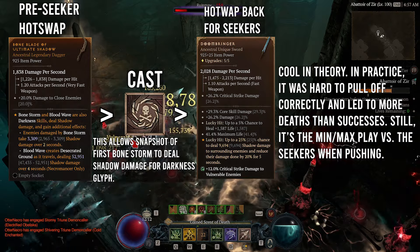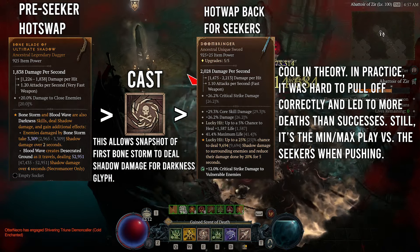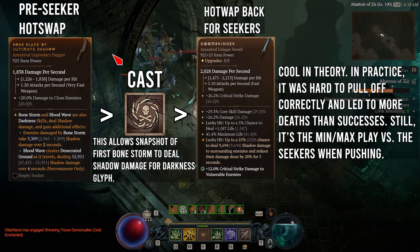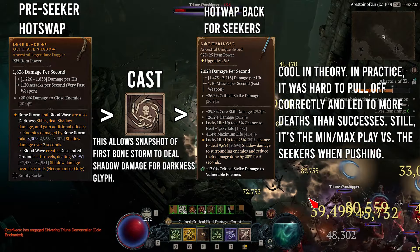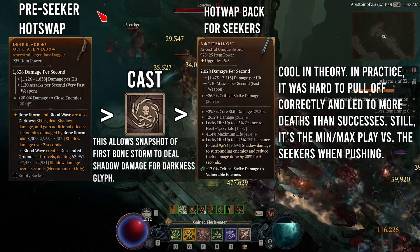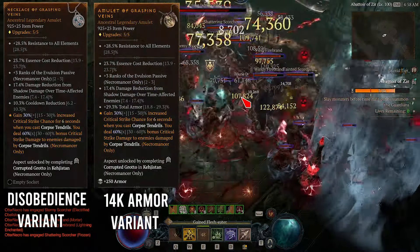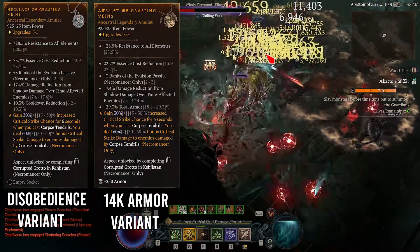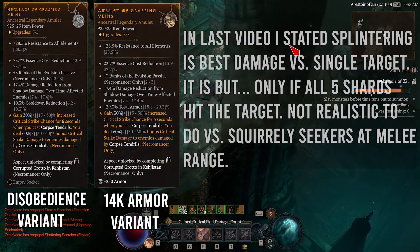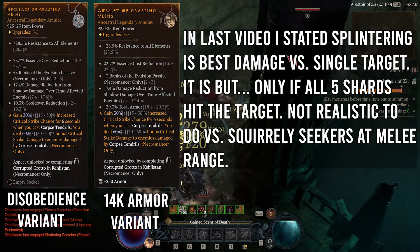The last option is a quick hot swap to any weapon with Aspect of Ultimate Shadow. Before the Seekers spawn, you equip it, activate Bonestorm, and then hot swap back to Doombringer. This allows for the first Bonestorm to deal Shadow damage and stack Darkness faster, allowing for maximum defensive potential on the initial engagement. In theory this is really good, but in practice I had a hard time properly executing it. For the Amulet, we will run a Legendary Amulet with essence cost reduction, avulsion, damage reduction from shadow damage over time affected enemies, and then total armor percentage or cooldown reduction roll with Aspect of Grasping Veins. The total armor percentage roll is for the 14,100 base armor variant, and the cooldown reduction roll is for the Disobedience variant.